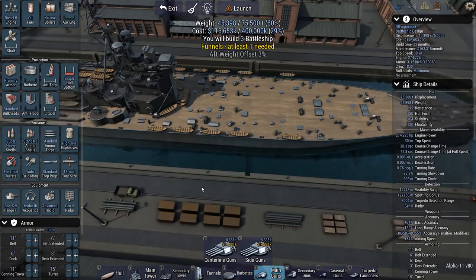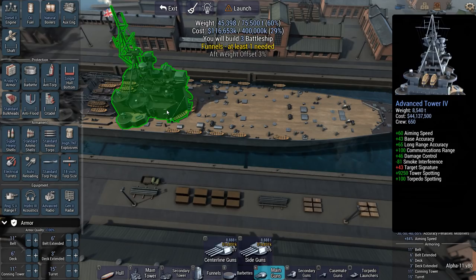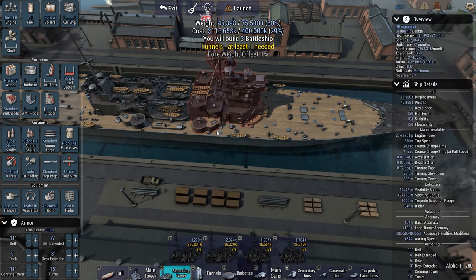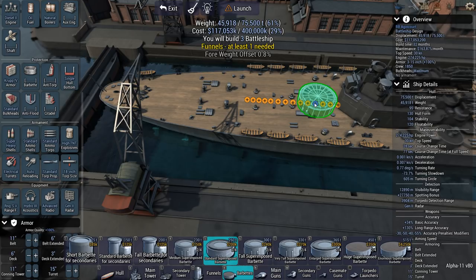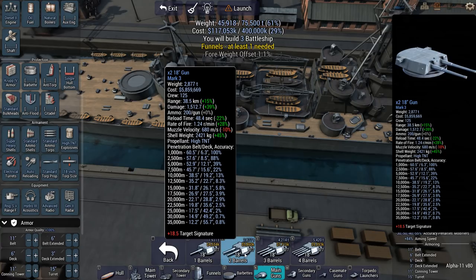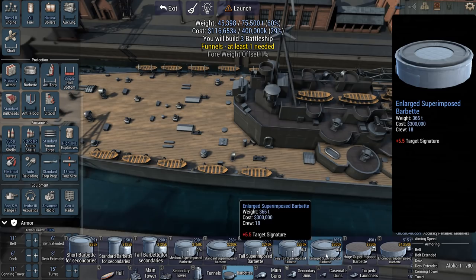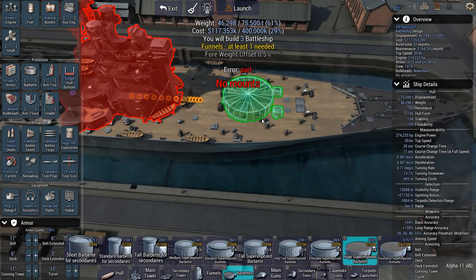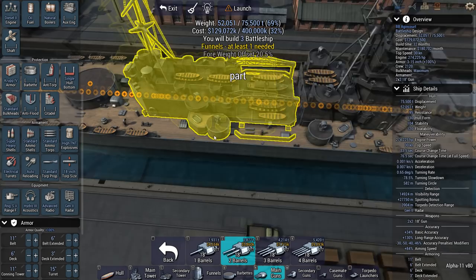I'll only build three battleships at this rate. The problem with the super Nelson design is that it doesn't bring all the guns to bear — something I never liked about the Nelson design. Going with a more traditional layout: a couple of 18-inch dual-barrel guns. Dual barrel has better accuracy than the triple or quadruple, and considering I want to stay at range, that improved accuracy will be very welcome. Two barbettes forward, two aft.